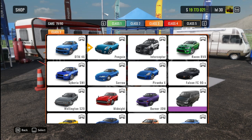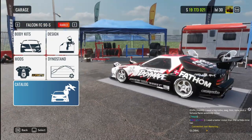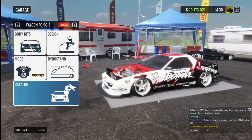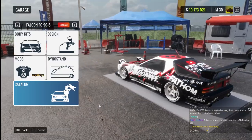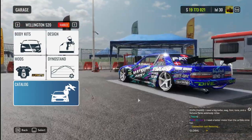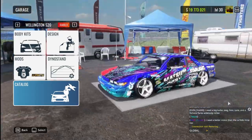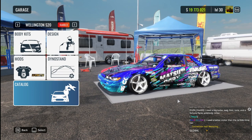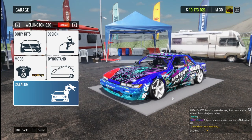Class number 3, we have the Falcon FC3S and the Wellington S20, which is the Mazda RX-7 FC3S and the Nissan Silvia S13. The RX-7 is very versatile like the 180SX — you can tune it however you want, whether as a slow competition drift car or a very fast build. Then we have the S13, which is just an amazing car to have. Don't mind the ugly livery, but the car itself is beautiful and one of the greatest in the game. You'll notice a recurring pattern that Nissan has a lot of very good cars in this game.